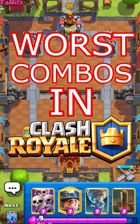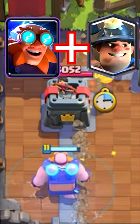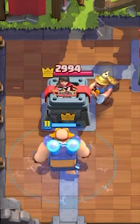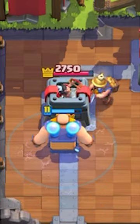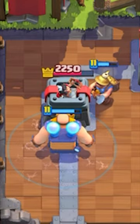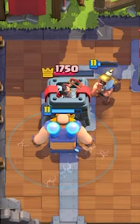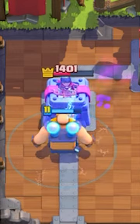These are the worst combos in Clash Royal. Starting off we have the Electro Giant and the Miner. As the Electro Giant gets close to the tower, the tower will actually retarget onto the Miner, which defeats the point of the Electro Giant. You might as well just be using a normal Giant at this point — it's cheaper and this combo just has anti-synergy.